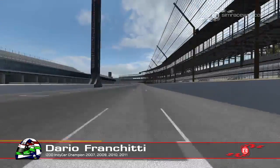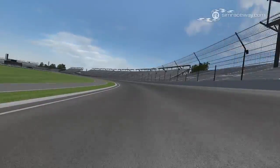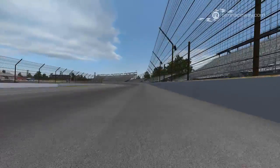All right, here we go, flashing over the yard of bricks, looking for the apex of turn one. Always a little oversteering on the way in there, looking for that apex, moving around depending on the balance of the car and where you want to position the car.